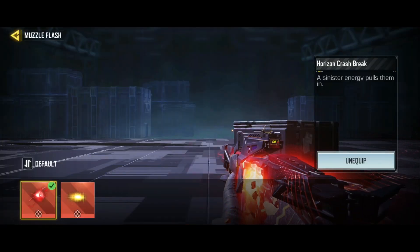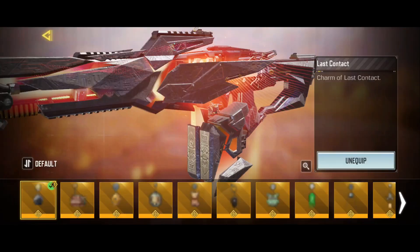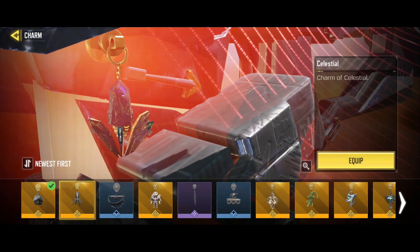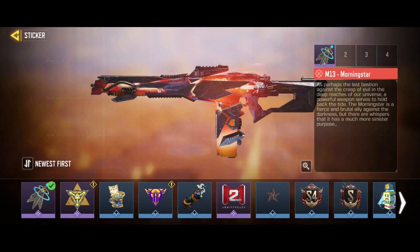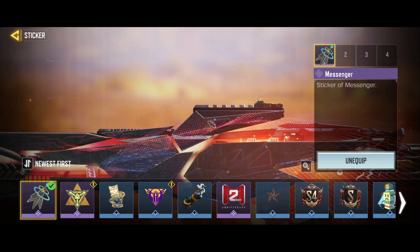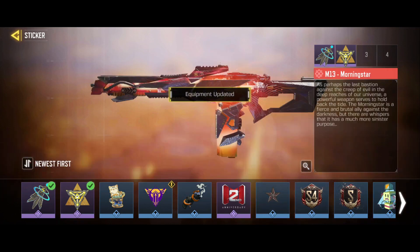I'm using the final muzzle flash and the final death kill effect. The first charm is the Charm of Celestial and the final one is the Last Contact. The sticker — you get this once you've reached the maximum level of the mythic gun. It's useless anyway because you cannot see it in game, and the same goes for the charm.